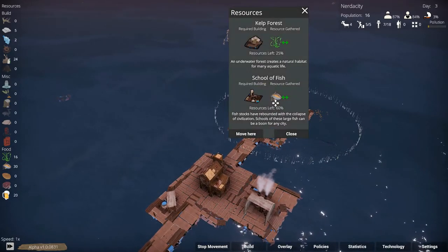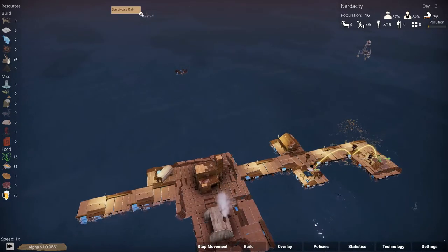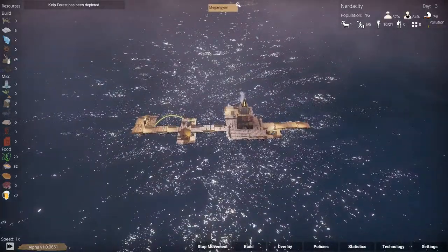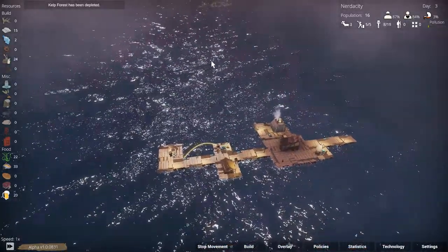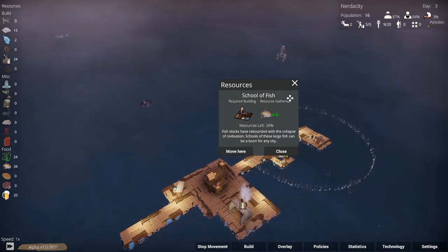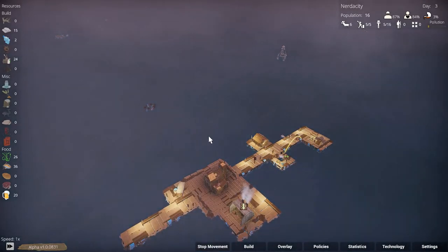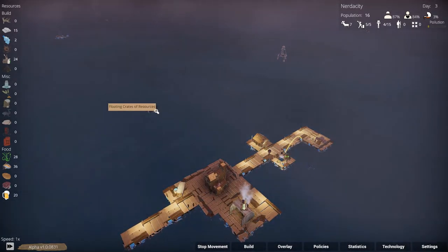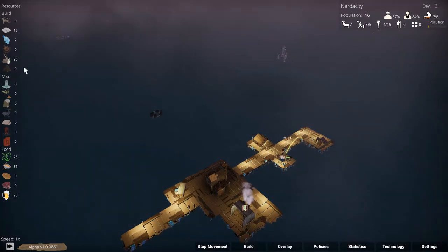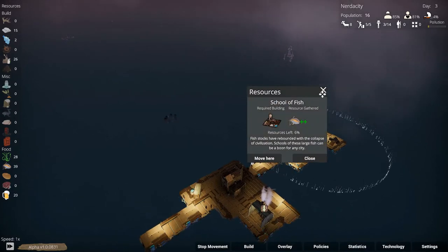Over there that's another kelp forest, a destroyed ship, and a survivor's raft. That looks like a city. The kelp forest is gone but the school of fish still has some left — we're doing very well. The water evaporator needs more wood. Maybe these floating crates can give us some wood. School of fish is at 13% left. We're making metal — good.